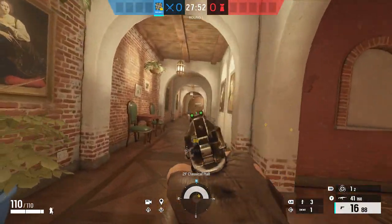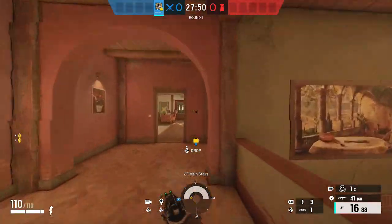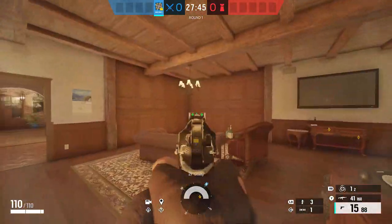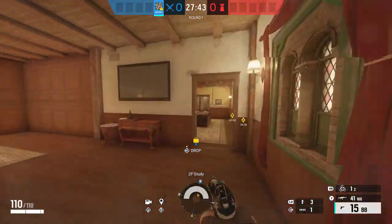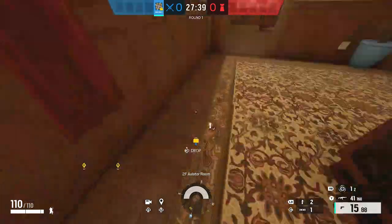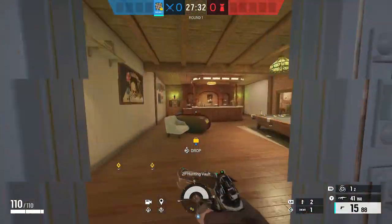And then piano right in there. So now we head up main stairs. This is 90 right here, and 90 down there as well. Through here we have study. Study leads out to a balcony, and then study leads into one of the main objectives on this map, which is aviator. This right here would be the default plant spot.